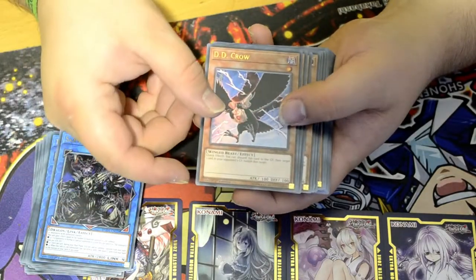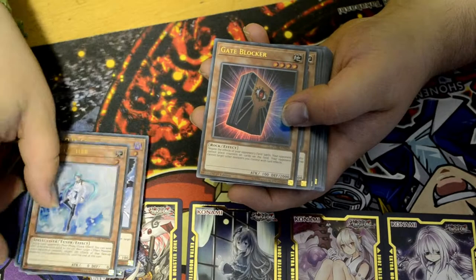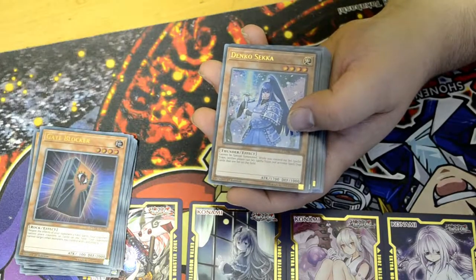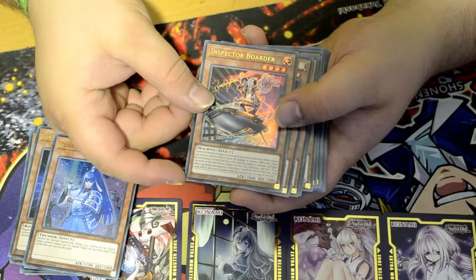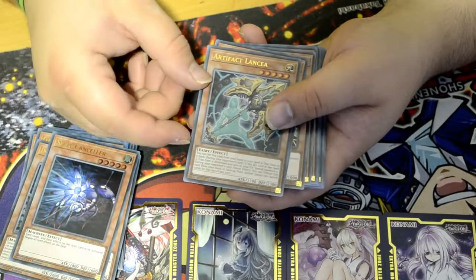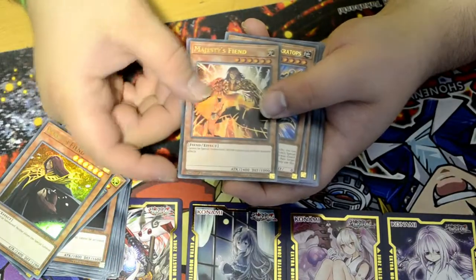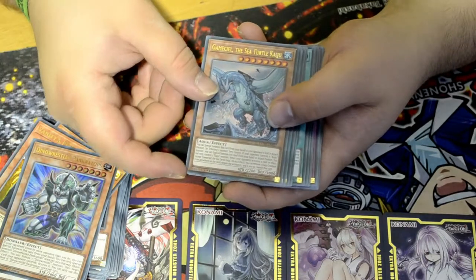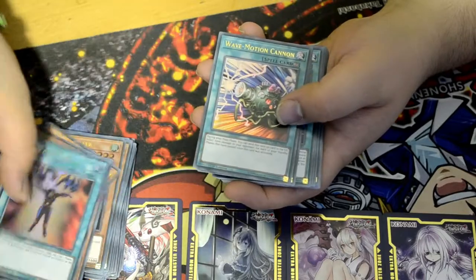Maybe some older cards again — DD Crow, Effect Veiler, used to be an awesome card back in the day, I used to play this one. Gate Blocker — also called 'cock blocker,' I'm just kidding guys, I'm being nasty. Tankosha, Inspector Boarder — he looks cool. Spell Canceller, also in very old cards. Artifact Moralltach, Majesty's Fiend, Denko Sekka, Pantheking TOPS. Gameciel the Sea Turtle Kaiju. Mind Control, Wave Motion Cannon, Super Polymerization.